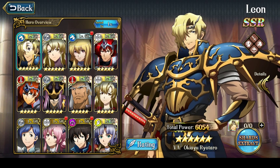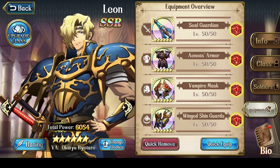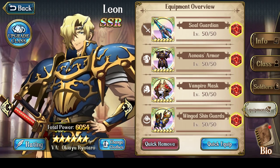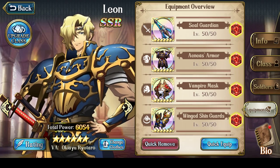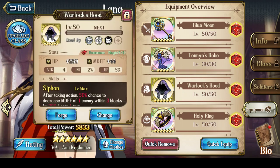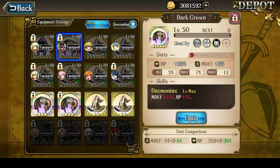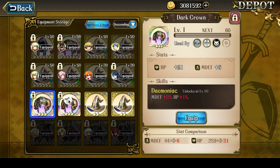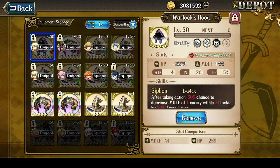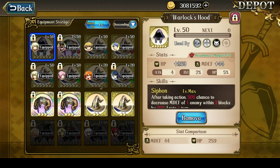Let's talk about my gear. Leon's equipment set continues to not change — I most recently covered Leon's gear in yesterday's Phoenix level 65 video. Lana's gear — she still doesn't even have an SSR helmet. I have not gotten any of the good SSR helmets. Maybe I'll end up leveling up a Dark Crown for her at this point. In the meantime, she rotates between using a Warlock's Hood and the Sage's Hat which is currently on Heine.